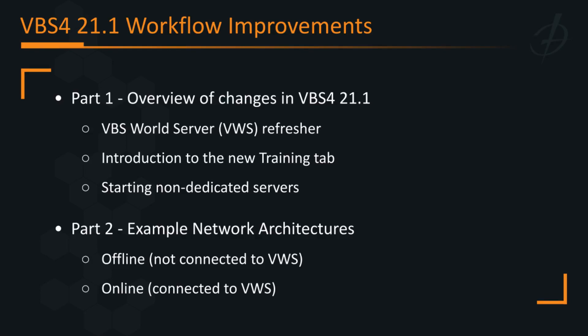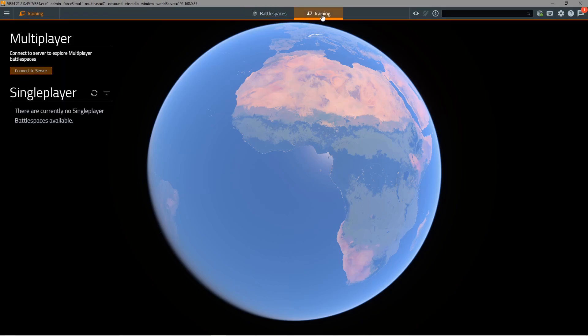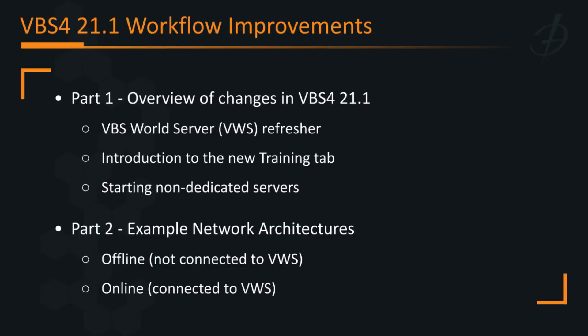Hello and welcome to a fairly in-depth tutorial video on how to use the new workflows in VBS4 21.1. New users will notice that there is a second training tab and we're going to look at how that works, as well as the process of creating new single-player training missions that will appear in this list for your trainees. Then we're going to look at different network architectures that are available in 21.1.